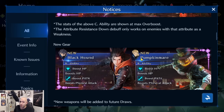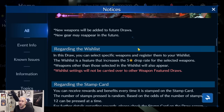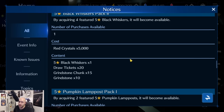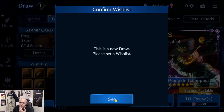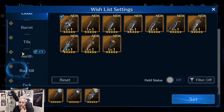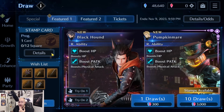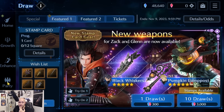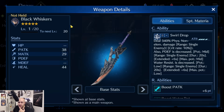Brand new costumes boost HP and physical attack - these will obviously be added to the wishlist in the future. New weapons have been added as well. Let's take a look at the draw. First off, we have Cloud - I don't see the bandage sword anywhere because that banner is still ongoing, and you probably won't see Sephiroth's sword either since that banner is still going. You'll have to wait until those banners are done to see Dark Heavens and the bandage sword.